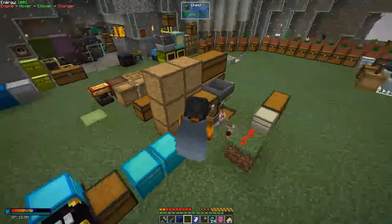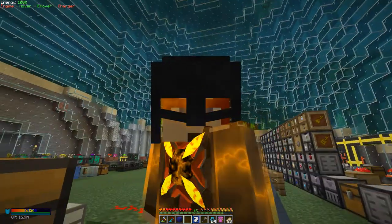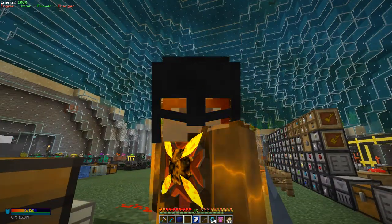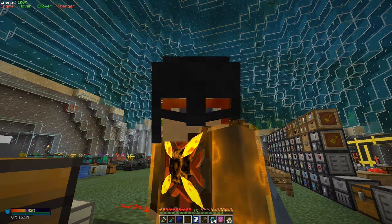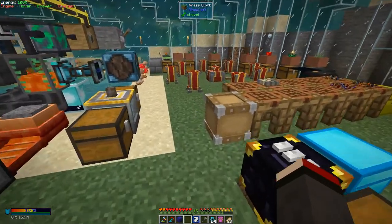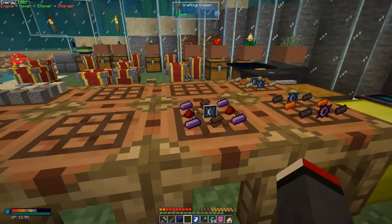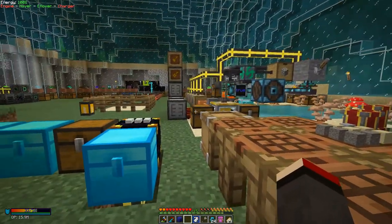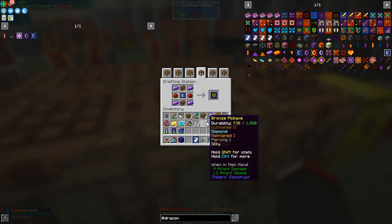Press F5 and now we're glowing orange - that's pretty cool. You do need Draconic armor in order to be able to deal with the chaos dragon, so I'm looking at that. Now we've got a jump boost - how high can we jump? It's difficult to say with the flight module in.